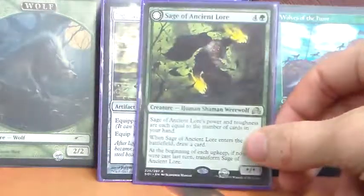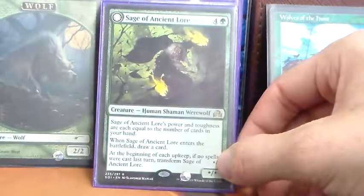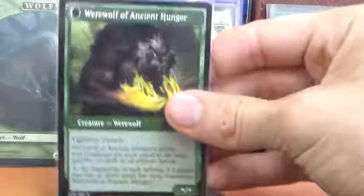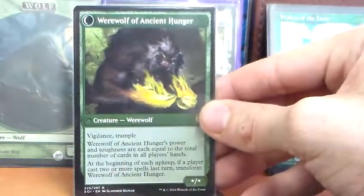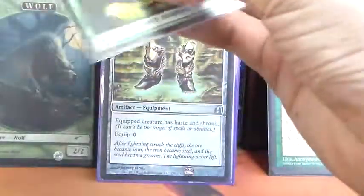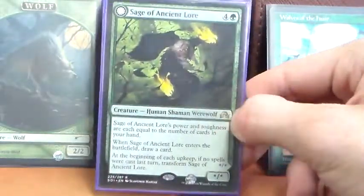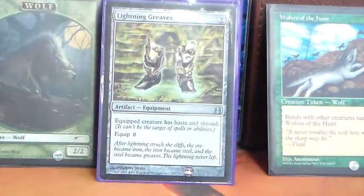Sage of Ancient Lore is one I'm actually considering cutting already — it's a star/star for 4G whose power and toughness equal the number of cards in our hand, and when it comes into play we draw a card. It transforms into a star/star vigilance trample with power and toughness equal to the number of cards in all players' hands. Honestly, unless you're playing a huge multiplayer game, its flip side just isn't that amazing, and its front side is likely to die as we go into topdeck mode fairly frequently with this deck. That is the creatures.